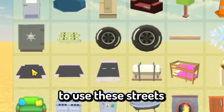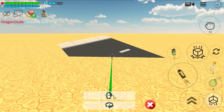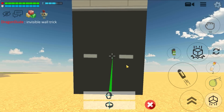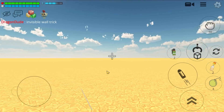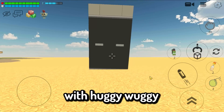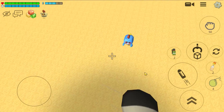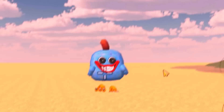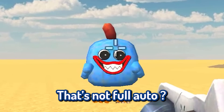For this trick, you only need to use this street. And put it vertical like this. And now the magic is happening. Let's try it with Huggy Wuggy. Oh my god! Door stuck! Door stuck! Hey y'all come look at this.